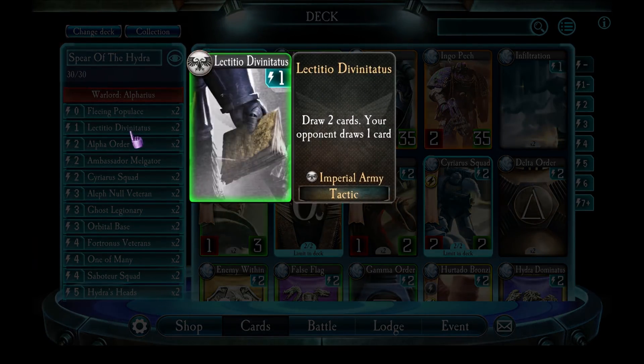Lictitio Devonatus — this is great. It fills up the enemy hand with one card and also draws two cards for yourself, which is great if you've already pulled Pale Spear. Or it helps you build up your hand size to do an Orbital Base strike after you've got Pale Spear.